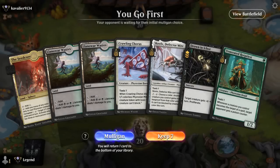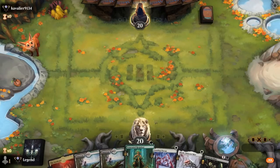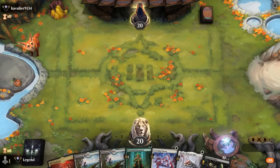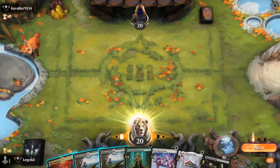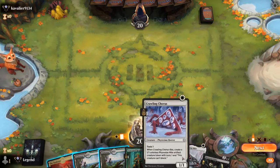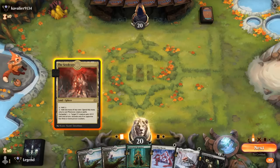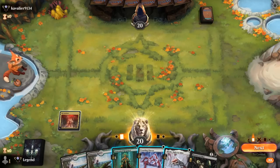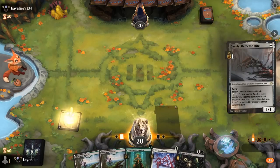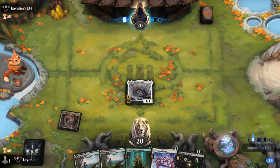We're on the play. Hand seems fine — we can cast all our spells. What 1-drop do we lead with? Leaning Rotpriest, but we won't be able to double white 1-drop on turn two. That probably means starting with Skrelv or Crawling Chorus. We'll go with Skrelv in case we pick up a turn-two Duelist — that's a better curve.